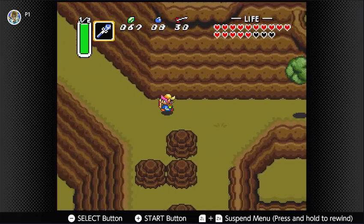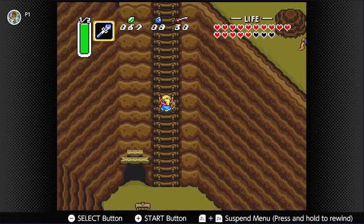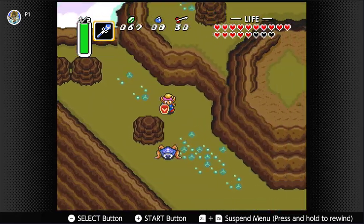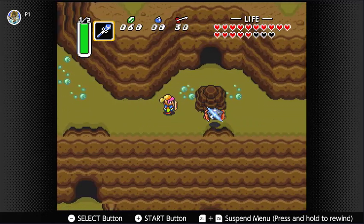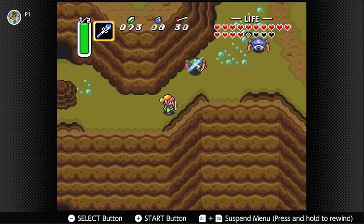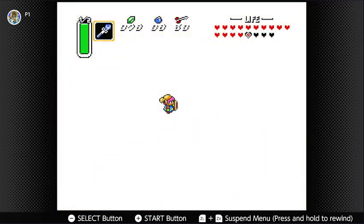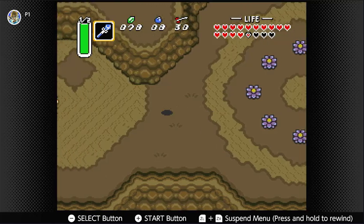I think I actually showed you guys where we were going before, because I thought we could get to that heart piece now, but we can't. As you can see, Tektites are no match for the new sword. Back to the dark world — and I think we have to quickly... we came here when I was looking for a heart piece because I thought it was up this way. It's not.